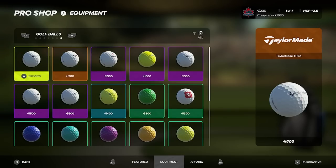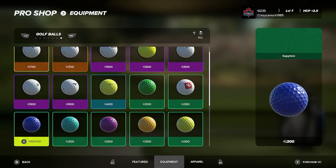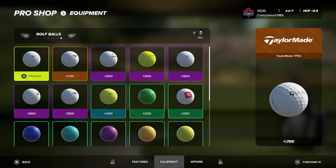Now golf balls — I know everybody is worried about consumable golf ball sleeves. The look of golf balls is purely cosmetic, but golf balls are consumable. Every time a round finishes you lose a ball. You do not lose a ball for putting it in the water — you could hit it in the water 40 times and you don't lose a ball. You just lose one at the end of the round.